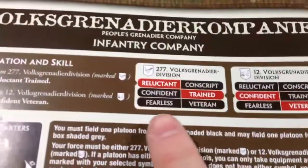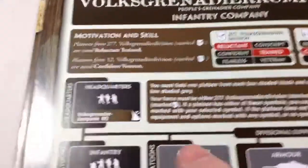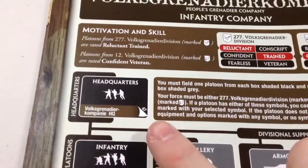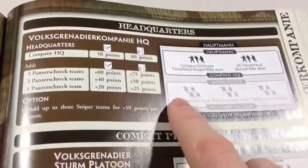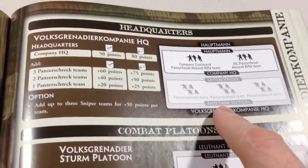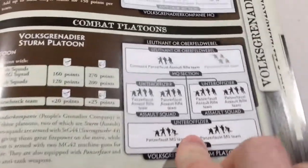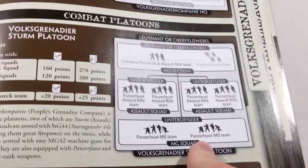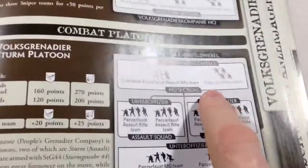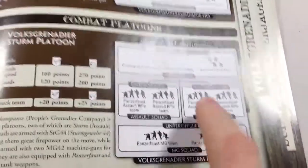I was running the Reluctant Trained 277 Volksgrenadiers division. I had a headquarter section featuring two Panzerfaust assault teams and two additional Panzerschrecks. I ran the Volksgrenadiers stern platoon - that was seven stands: four assault rifles and two MG teams. I always attach a Panzerschreck team from the HQ into this to bulk it up to eight.